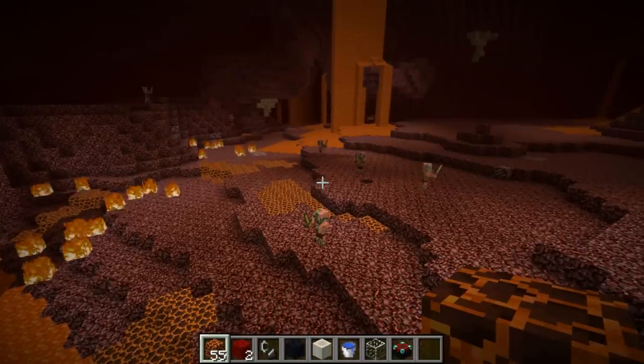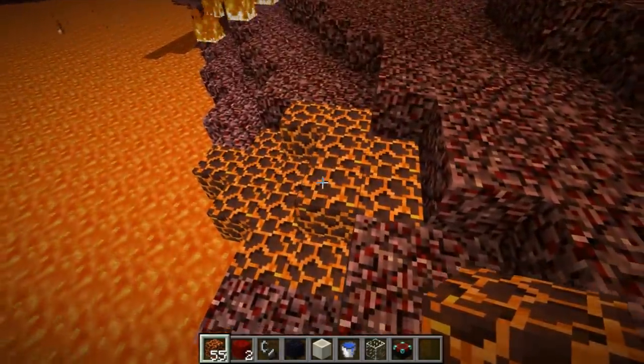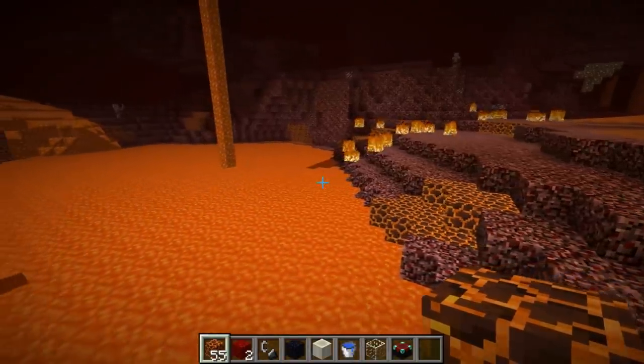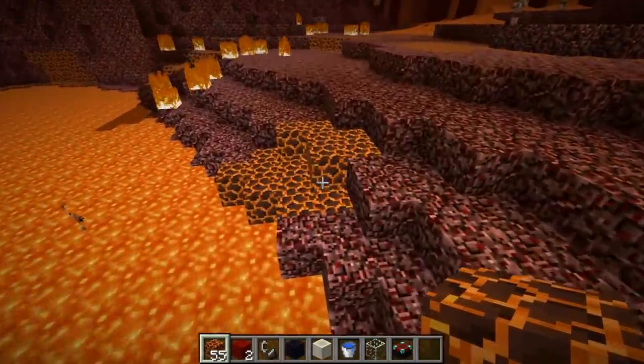There have also been some changes to the nether in this update. One such change is that the magma block now spawns in the nether - it spawns down near the lava lakes, not in the ceiling or anything.